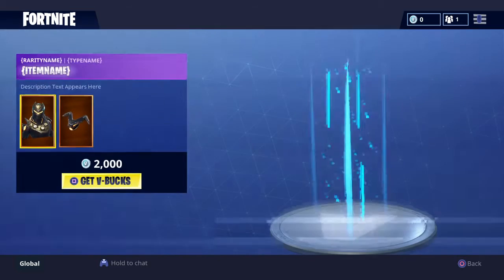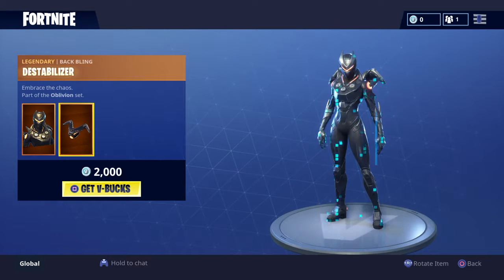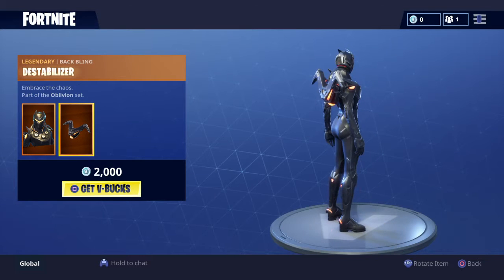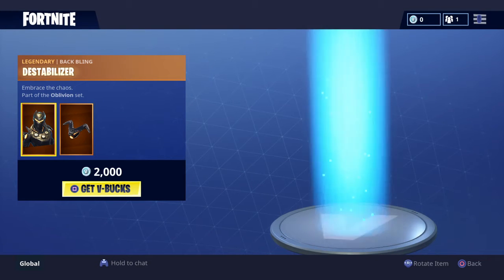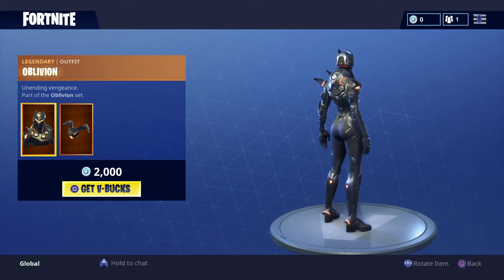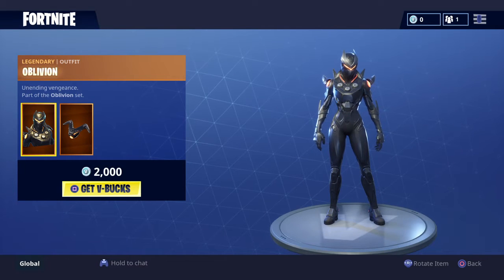All right guys, the shop reset and the female omega, or the Oblivion, is here. It doesn't look like you can change the colors like you can with the regular omega. It also looks like the skin that was out yesterday, the female carbide.